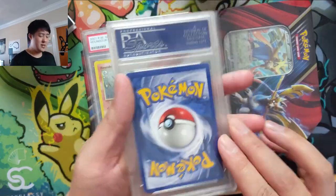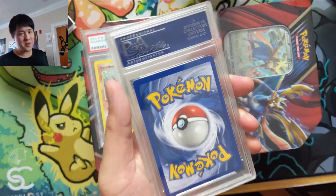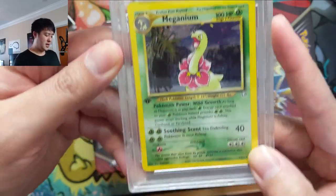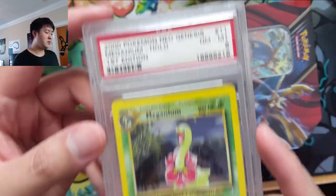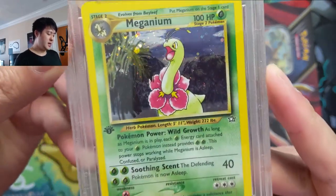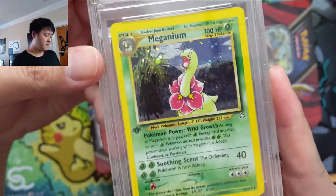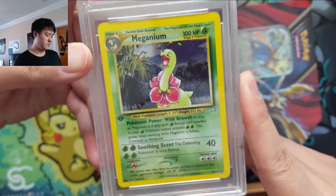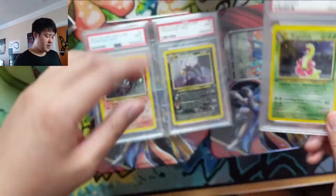Our last card is only an 8, but we did pick up something in First Edition — it is a Meganium. The first two are Neo Discovery; this is Neo Genesis. This was the grass starter from Gen 2 and does have that Wild Growth ability, similar to Venusaur recently. Very nice pickups.